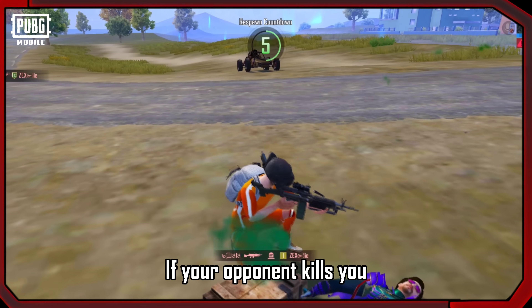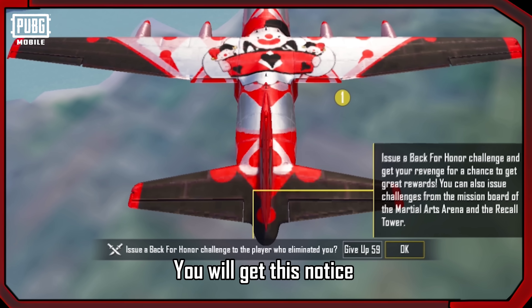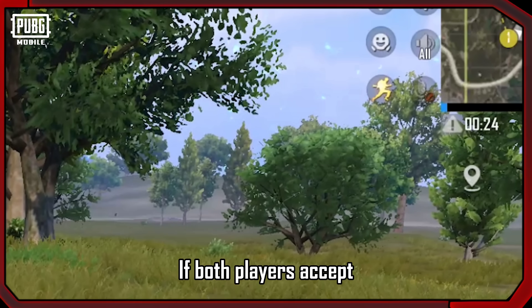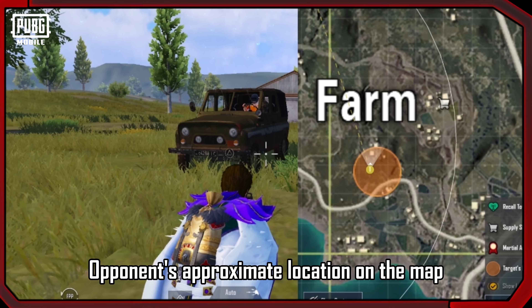If your opponent kills you, you will get a notice asking whether you want to issue a Back for Honor Challenge. If both players accept, you will see the opponent's approximate location on the map.